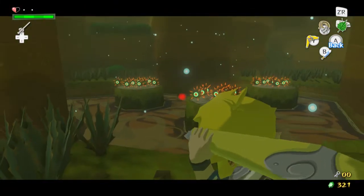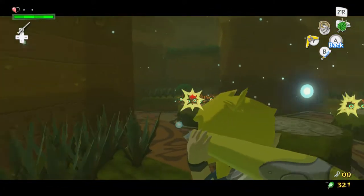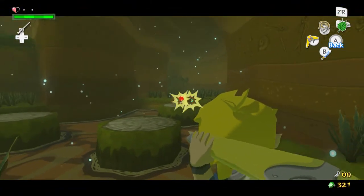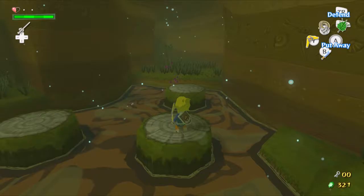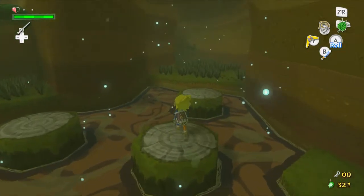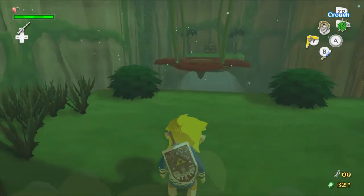Use the boomerang on these guys so they don't weigh you down. If you don't know what you're doing, I think they'll get off of you automatically when you go in the water. As I have a fairy, I'm not too concerned about dying. Disregard those blue things — I don't think they hurt you, but regardless of whether they do, they do suck away your magic.